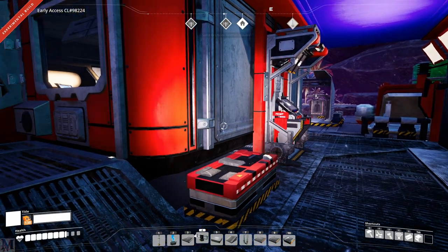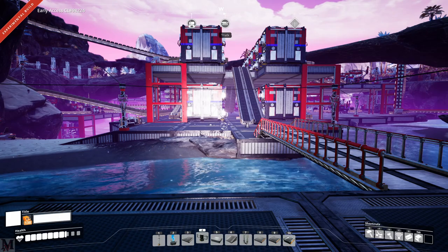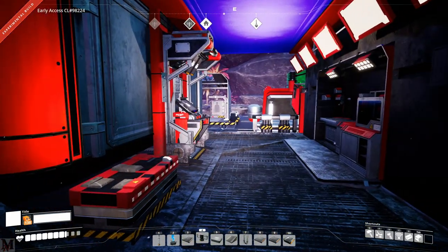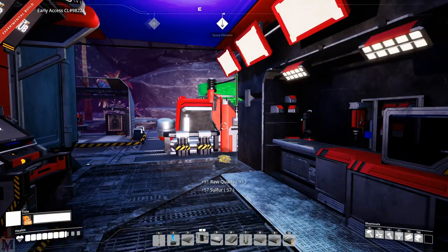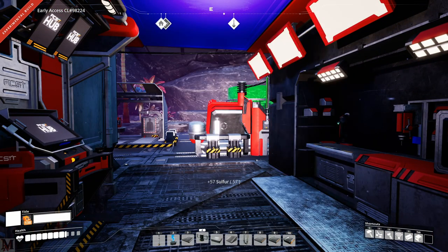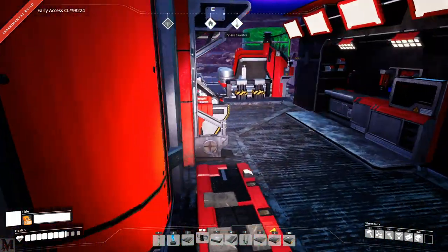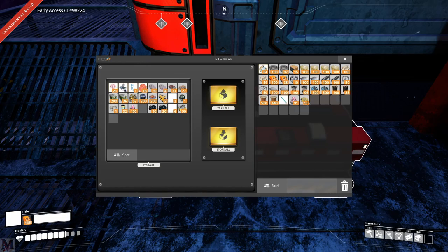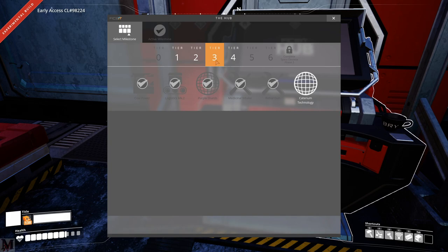Now let's get to the big stuff. Quartz and sulfur — and yes, we are going to go over the vertical conveyors, so stick around. Quartz and sulfur now have recipes added to them. To open up the quartz and sulfur recipes all you have to do is throw the quartz or the sulfur in your M.A.M. and scan it, and that'll open it up in your hub milestones.